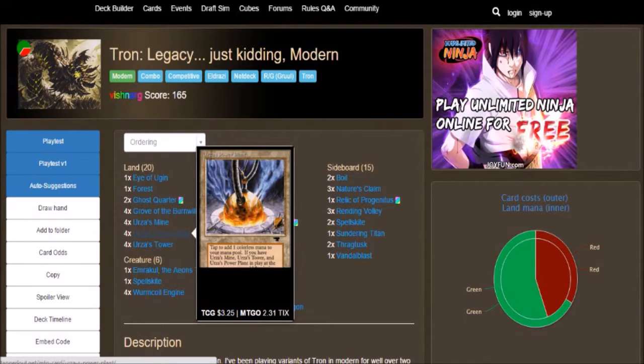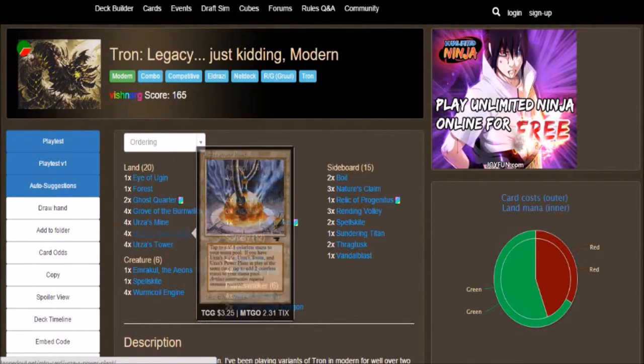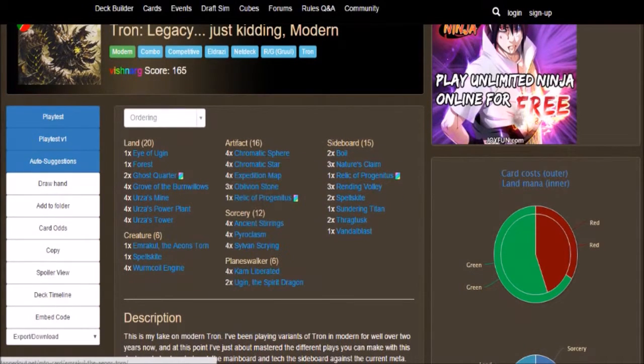We got 4 Urza's Mine to go with Urza's Power Plant and Urza's Tower. I did go over these 3 in previous videos — they do buff each other up, so if you want to check that out, go do so. Then we got 6 creatures.